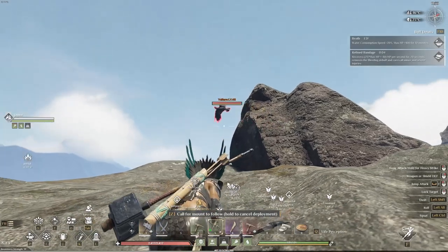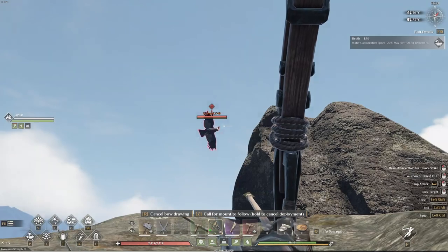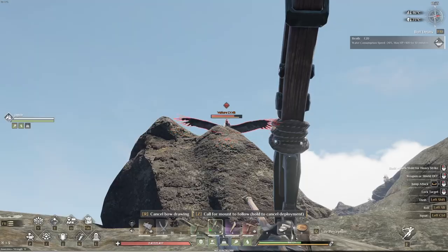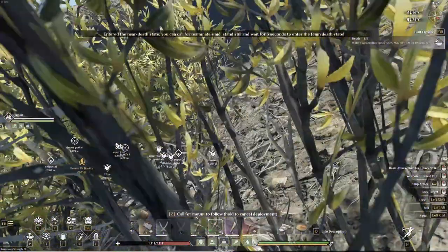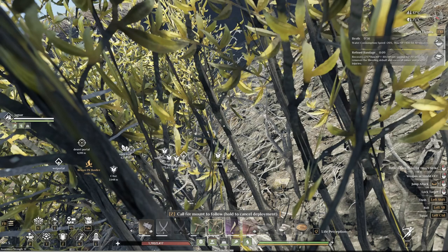I recommend bringing a bow — I like to use the heavy bow. This is just an iron great bow. He's coming to try and grab me right here — you want to watch out for that attack, because — bam, I'm dead. So I'm going to use my refined bandage and rest up. That's what happens if you're not careful. You can dodge that attack — we'll get back up there and actually kill it this time.